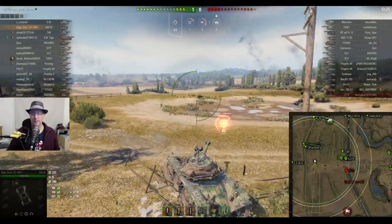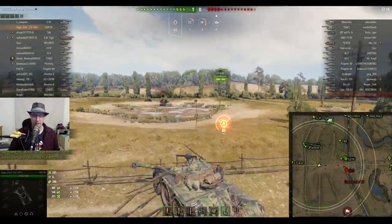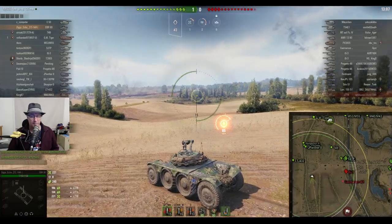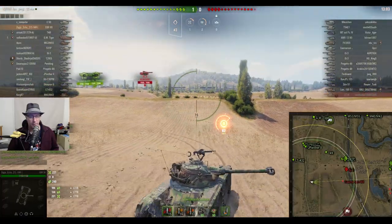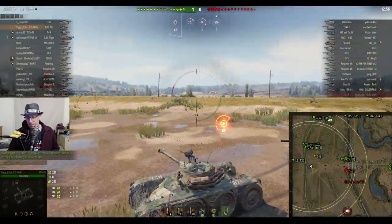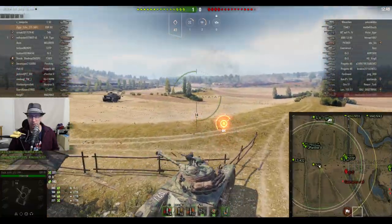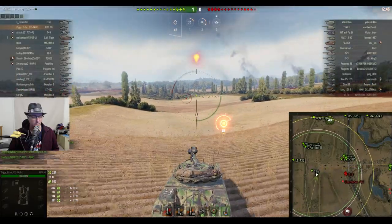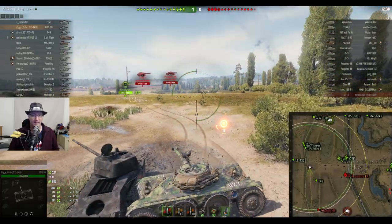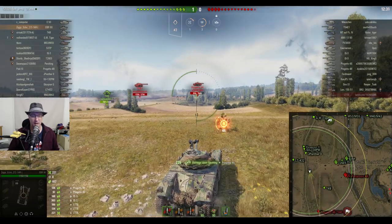He's doing what I'd call surfing the middle ridge line on Prokhorovka - a light tank map for sure. The LT-432 has found that bush everybody goes for in a light tank, but Ziggy is looking at those ridge lines thinking he could do a jump over them. He runs down and doesn't get spotted or fired at. He tries the next ridge line, auto-aims onto the IS-3, shoots and misses - he does get spotted after firing. He finds a couple of red-line campers: the Progetto 65 and the T-54.